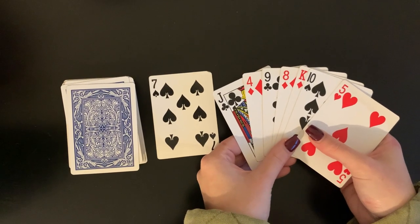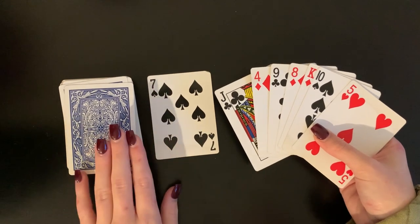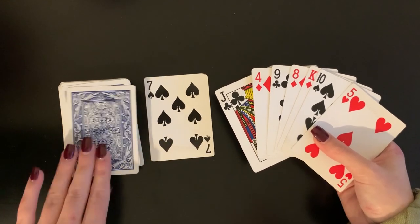To start your turn pick up one card and add it to your hand. You will have two options: you can either pick a card from the deck so you don't know what you'll get, or you can pick a card from the top of the discard pile. I'll choose the deck because I like surprises.